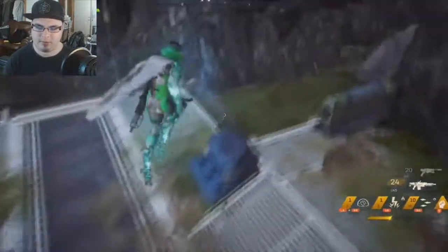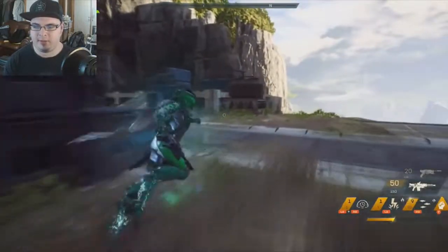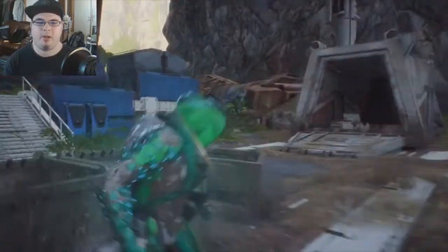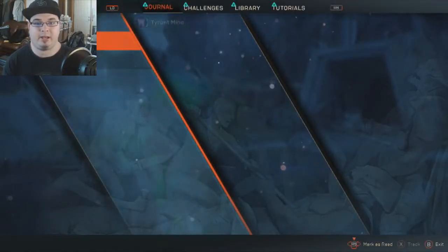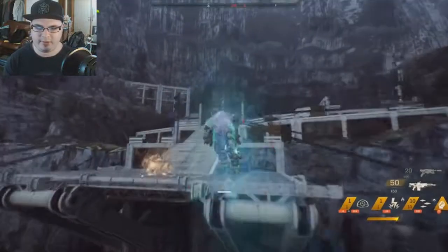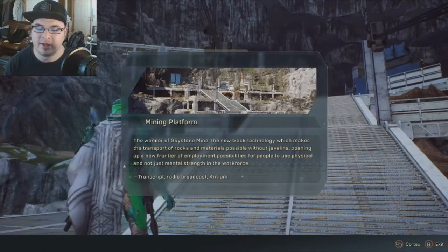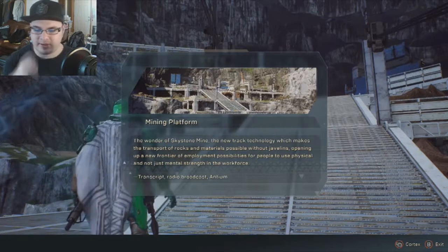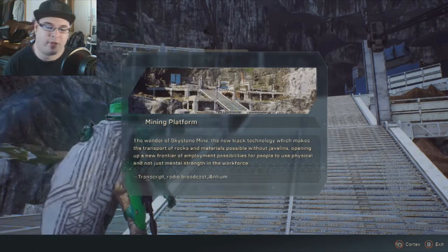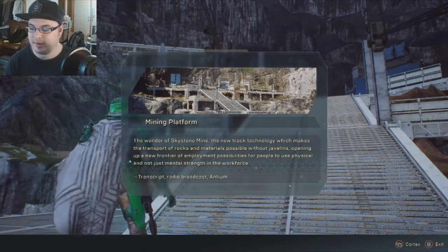Outlaws — here I am, the law. I think I know what it means by unlocked — put it in the cortex. 'The wonder of sky-still mine: the new track technology makes transport of rocks and materials possible without javelins, opening up a new frontier for employment — people can use physical and not just mental strength in the workforce.' Cool.